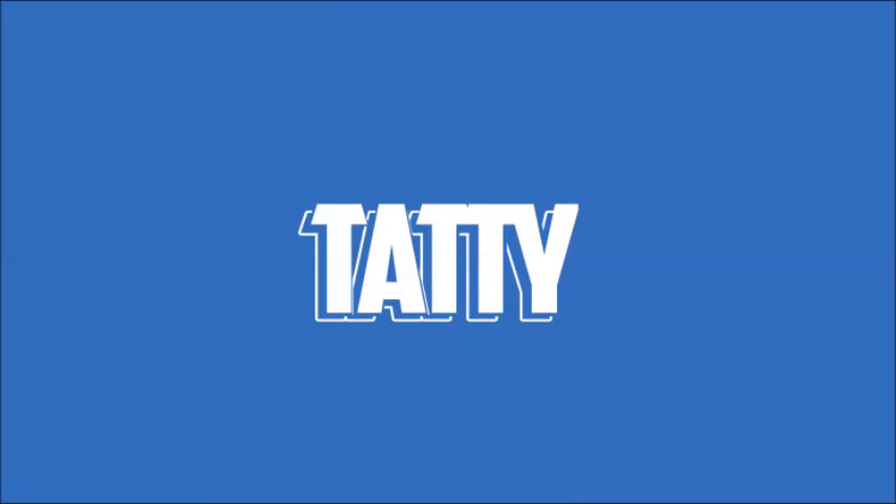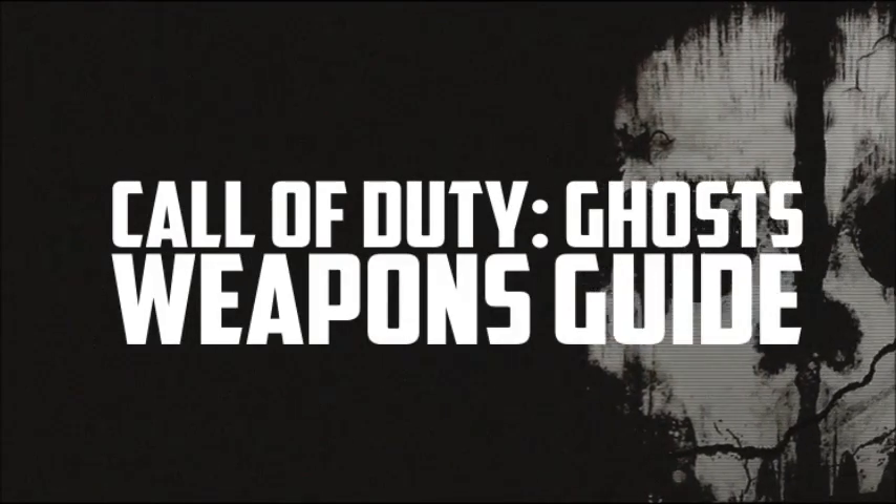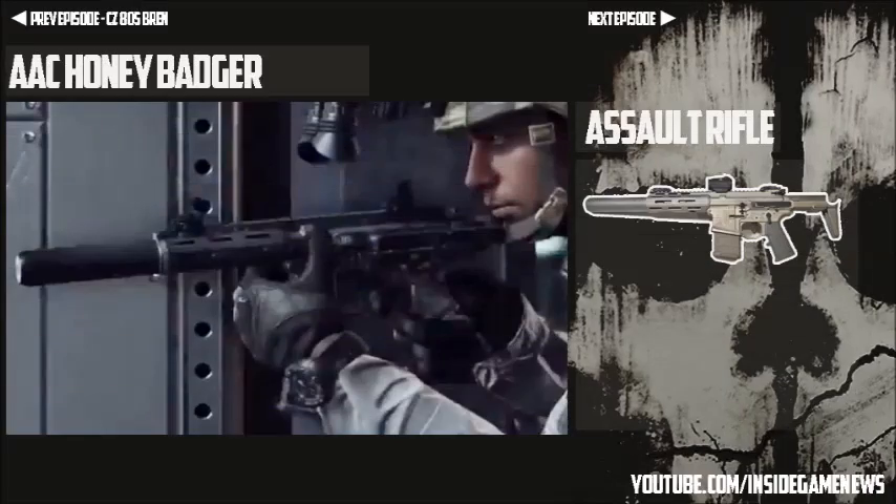Hey guys, Tati here and this is the second weapon preview slash review for Call of Duty Ghosts. I'm going to be doing one for every single weapon that is going to be in the game. Of course we've only got those details from the trailers and screenshots that we've seen revealed from the game so far. In this episode I'm going to be talking about the AAC Honey Badger. In my previous episode I was talking about the CZ805 Bren, which is another assault rifle that's going to be used in Call of Duty Ghosts, so make sure to check that out if you've missed it.